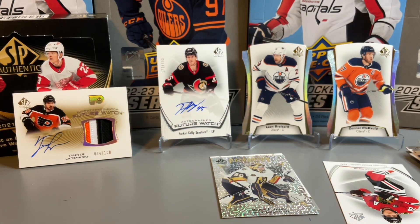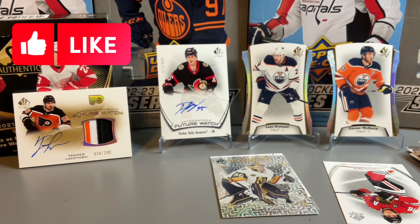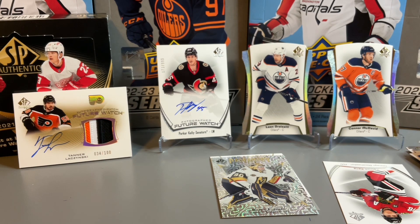Thanks for watching today's rip. Let us know what you think in the comments below. Not the biggest names with Tanner Lechlinski and Parker Kelly — could have been better names in terms of the rookies — but two nice looking cards. I do like the die cuts of McDavid and Tkachuk as well. Please like and subscribe if you haven't done so already. Thanks for watching and catch you next time.